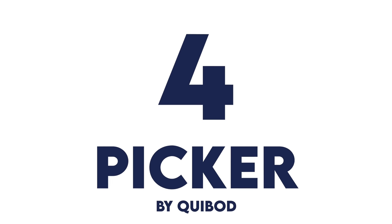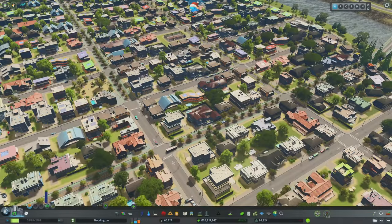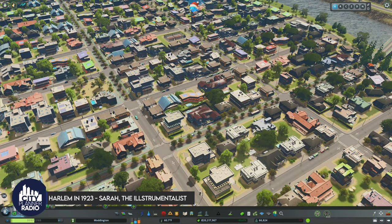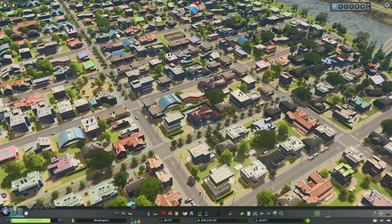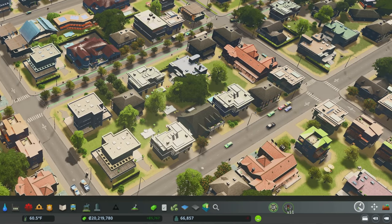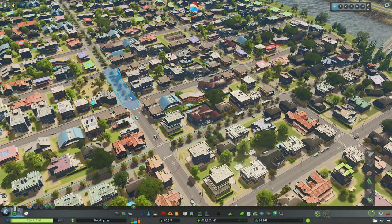Number four: Picker. This quality-of-life mod is so important it made its way into the Cities Skylines remaster on console. It's essentially an eyedropper tool that lets you select an object in-game — be it a network, building, or park — and clone it. Two ways to access it: hit T as the hotkey, or select the tool on screen. You can even move the tool around using your right mouse button. I find this most useful when cloning a transportation network — for example, if I've got a bike network but missed a segment, I can select it and upgrade without digging through menus.